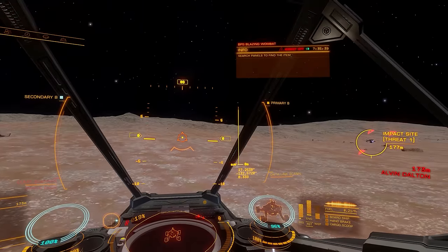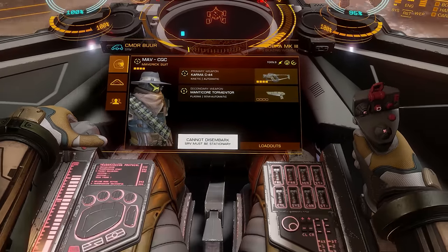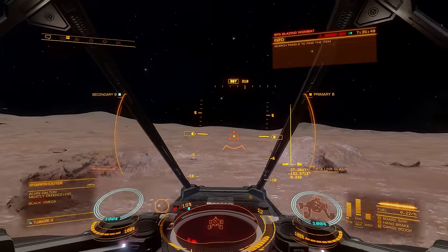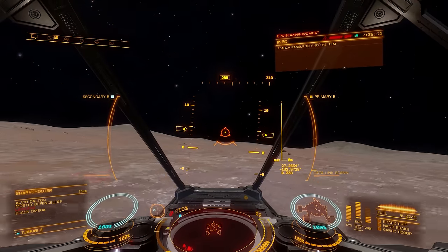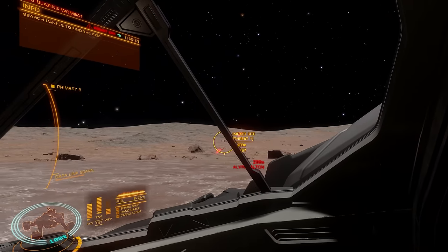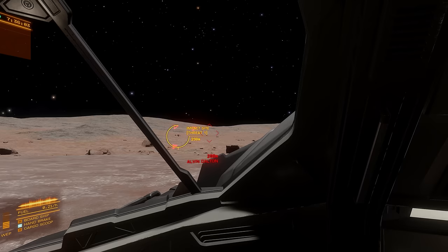They're shooting at me already. Rude. So as a precautionary measure I'm just going to put a bit of distance between me and the incoming ordnance, and hopefully a bit of terrain as well — that's always helpful. There is a degree of wisdom to dismissing your ship when you're doing something like this, but I tend to operate out of the SRV away from the ship rather than dismiss it. Either works.